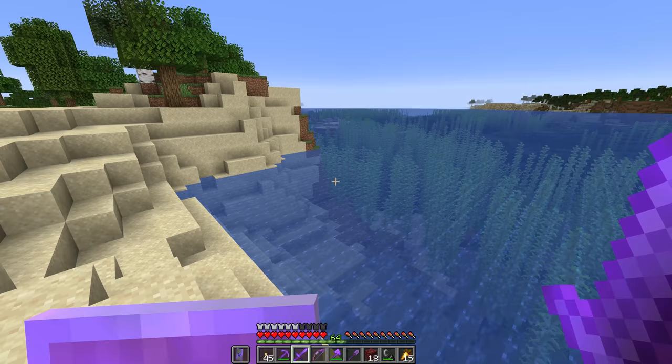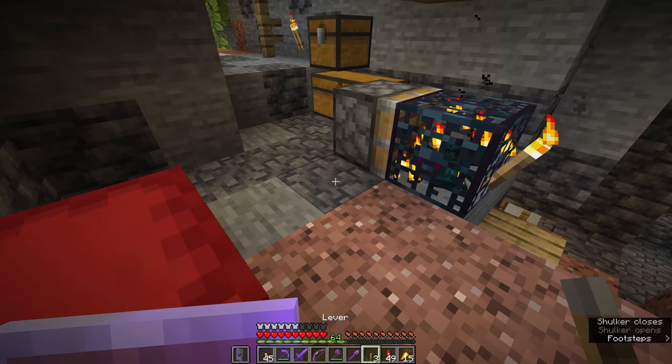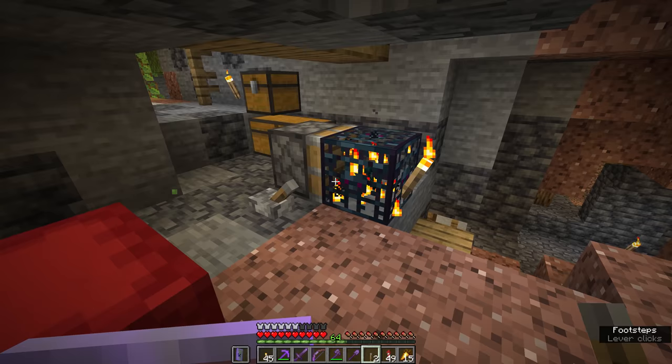What happens when you try to move a spawner with a piston? Nothing — spawners aren't movable by pistons. They don't break either, they just sit there. How do you get around the 'too expensive' thing when trying to repair your high-level enchanted tools?